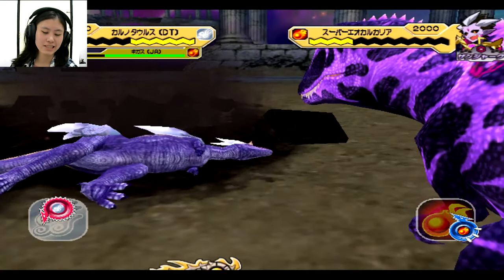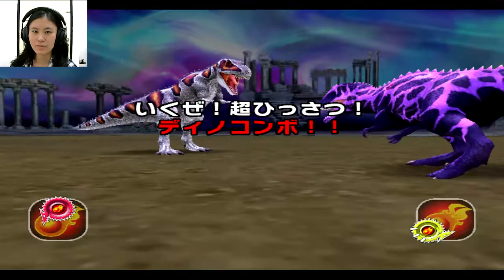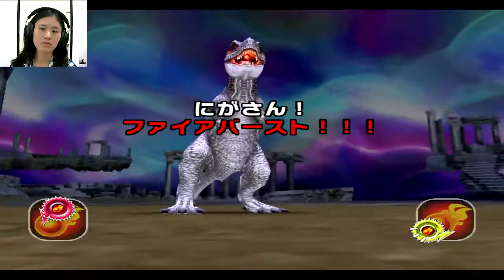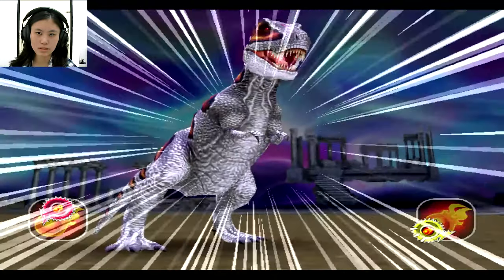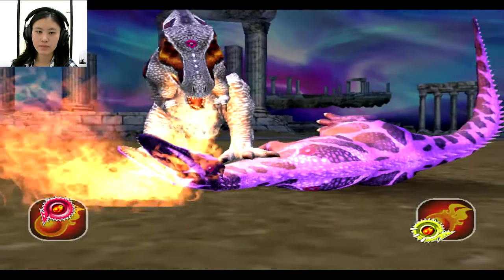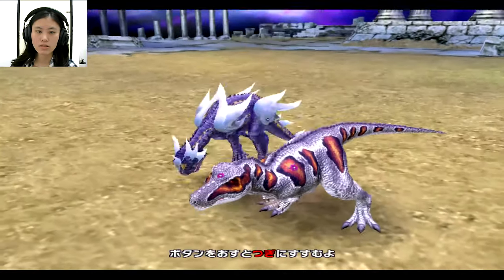I can just not follow this random number generator, but if I choose scissors, maybe he will choose rock. I don't know. I'm not gonna risk it. I got another Crimson Flame — rock, paper, scissors. It's kind of tricky but I get it. We got another Barbecue Eocarcaria, this time Super Eocarcaria. It actually kills him.